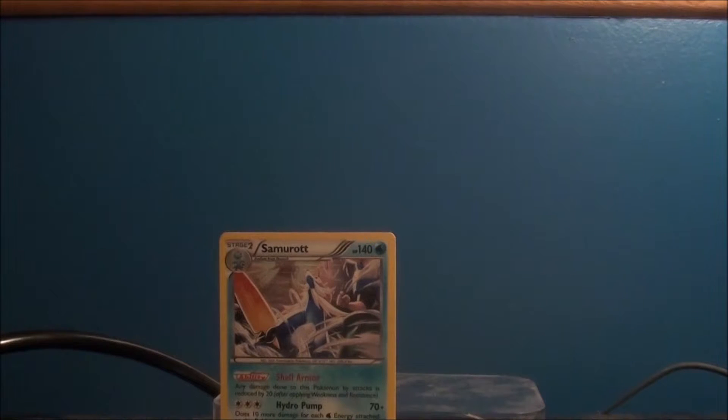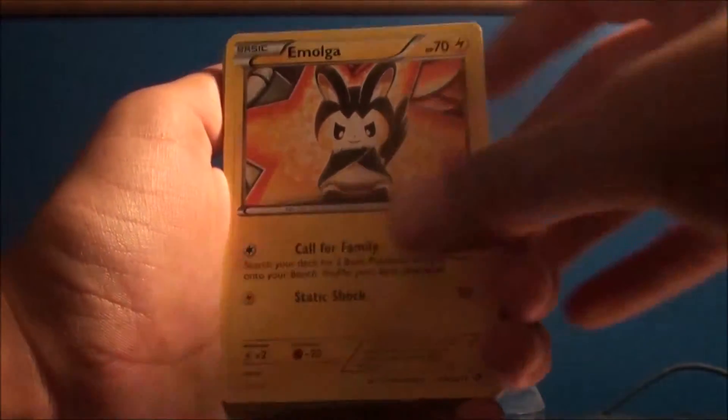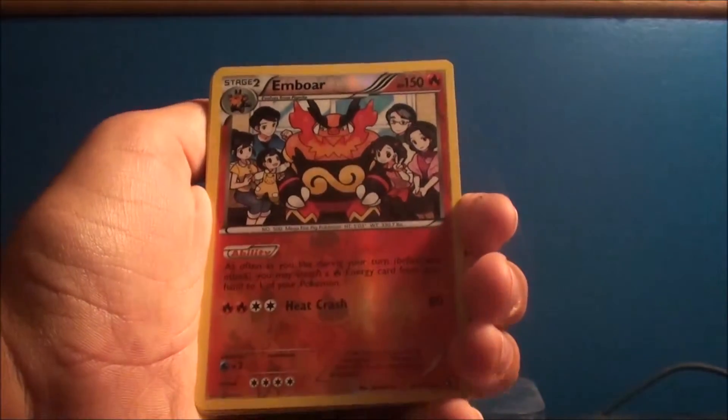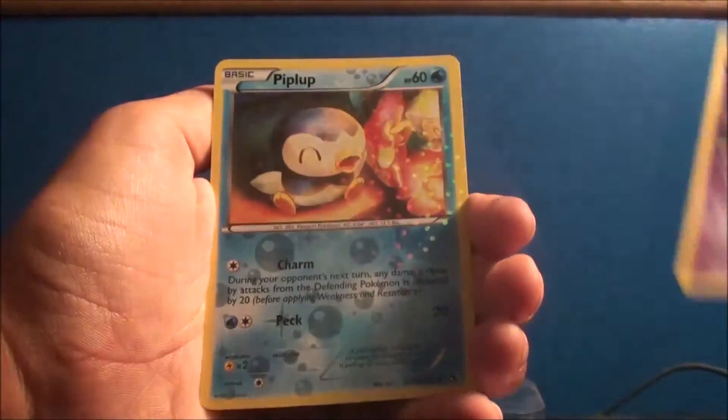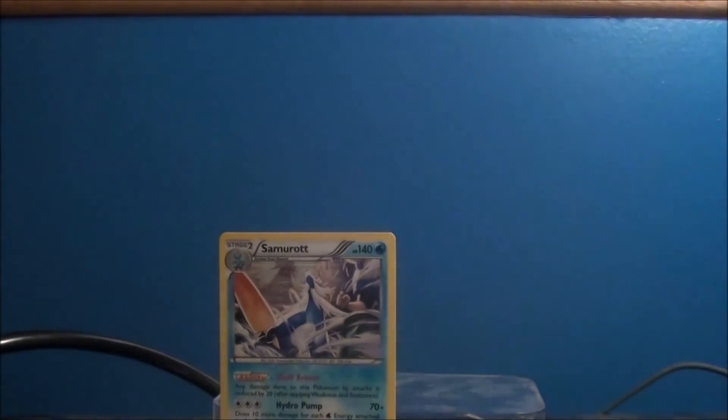Now we are doing another Reshiram. I really hope we get an EX, guys. Torchic, Servine, Emolga, Seawattle, Vincino, Oshawott, Snivy. A Reverse Emboar. And a Miss Magius again — and Piplup's cute. I have that card already. Piplup's really cute. Okay guys, I'm scared — I really hope we can get an EX, because this is our last pack.